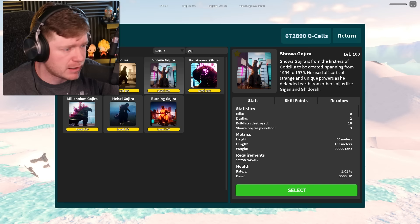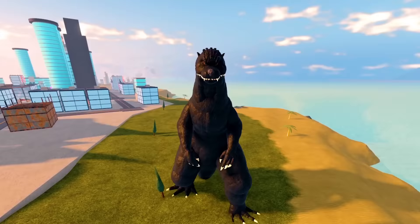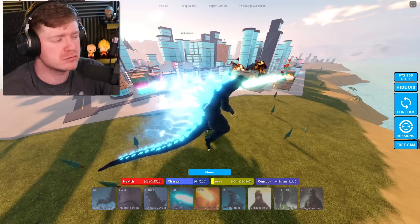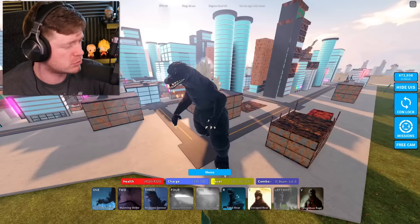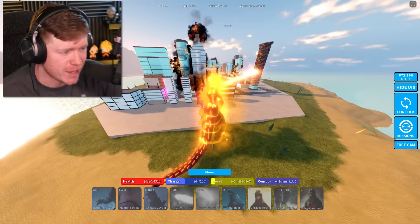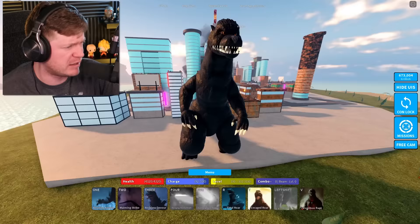Next is Final Wars Goji — always looking like a savage with those orange eyes. He has a greenish-blue atomic breath, and the dorsal plates light up nicely. That beam lasted a long time doing 88 damage. He also has the Scorching Spiral Breath, which is a red beam — definitely the best-looking so far, though it only does about 19 damage, which is very weak.